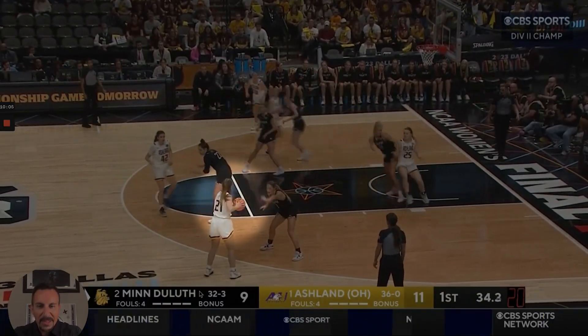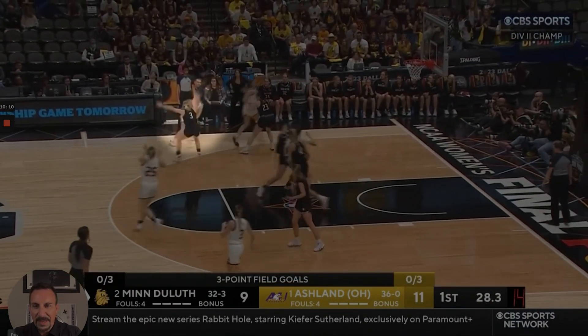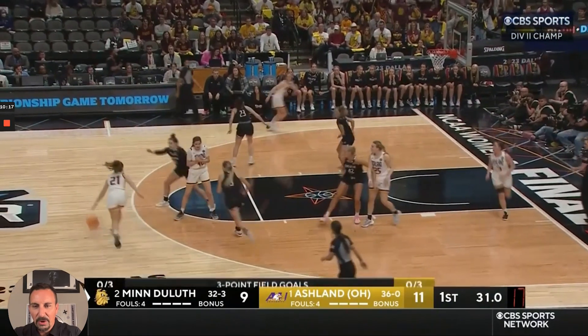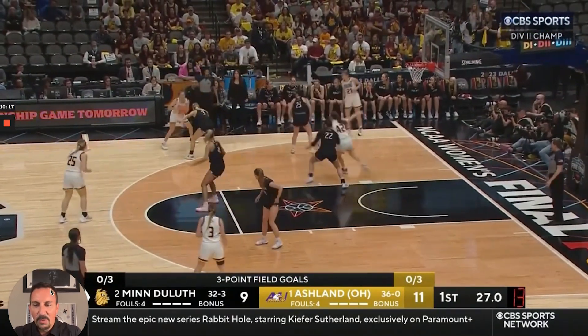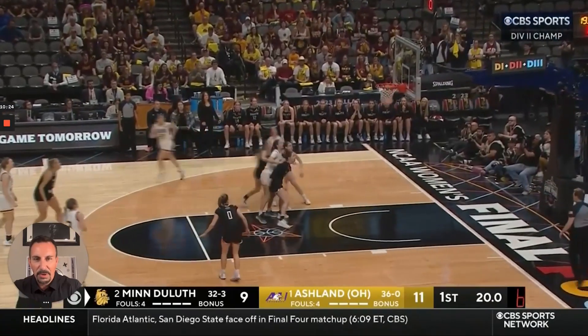They'll throw a lot of these skip passes when they see the help defender in there. Now this is a common action that they will do. On reversal, they'll use this ball screen and then roll that post — the person who screens — into the post. The other post player will lift out, where you see this player now taking the three.